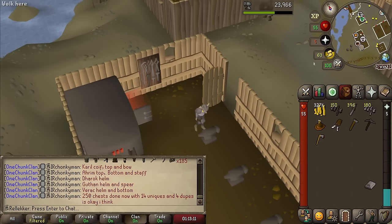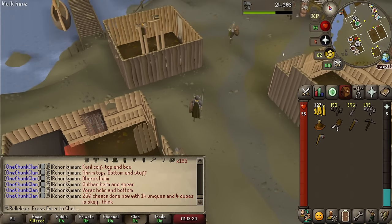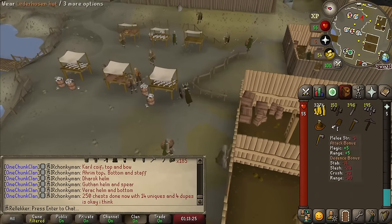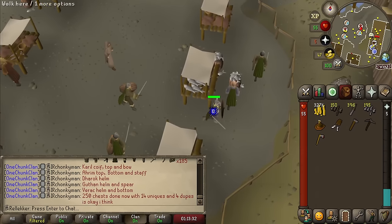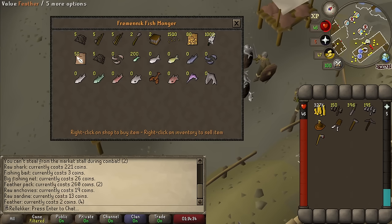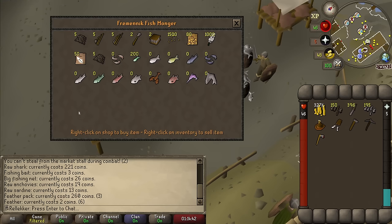That is all of the steel bars and bronze bars again made into tips. I'm gonna drop my bronze bolts — I'm not gonna need them for anything. Now we are gonna make all of these steel arrows and bronze arrowheads into arrows for some more fletching XP. And I made myself a steel axe so we can cut some wood from the palisade — not from outside of the Relicker. So what I was gonna say is that we are going to buy all of the feathers right here from the Fishmonger. The feather packs are 260 coins and the normal feathers are 2 coins.